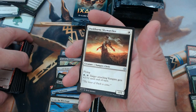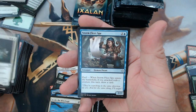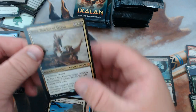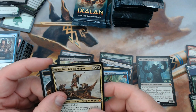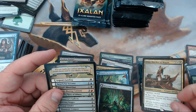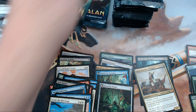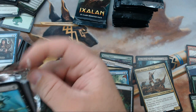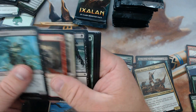We have Duskborn Skymarcher, Glorifier of Dusk, Stormfleet Spy, and our rare is — hey, we got another mythic! Back-to-back mythics! It's Mavren Fein, the Vampire Knight — good stuff. Pay seven life, destroy target permanent. I don't know, seems risky.